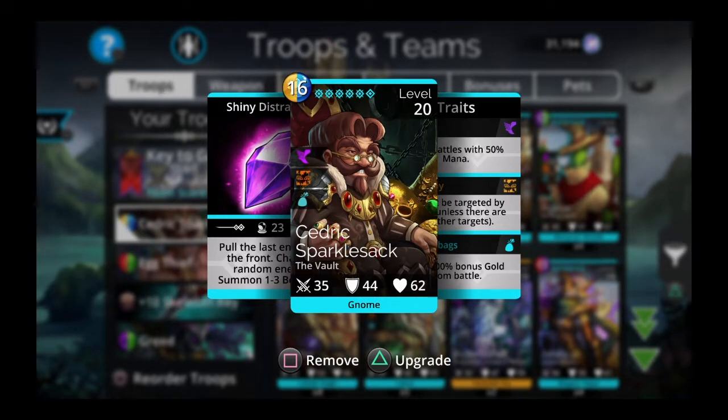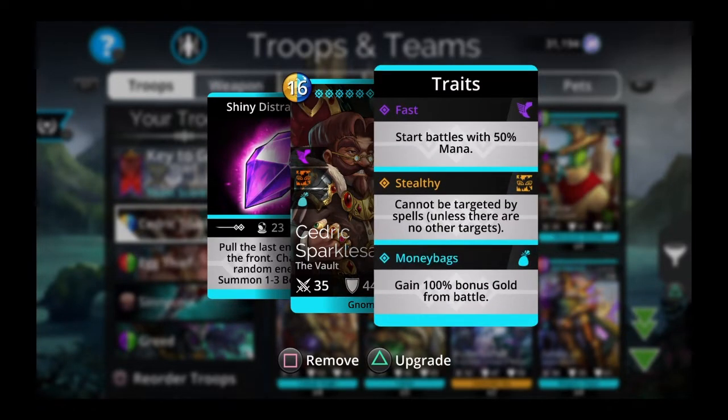You can get Cedric in the vault with Vault Keys. You can get Vault Keys from events, and sometimes gnomes will pop up in PvP and Explore giving you a chance at a Vault Key. Every time you complete a Vault Key you have a chance at getting Cedric Sparklesack. Concentrate on getting him fully traited because you need the Money Bags trait — his third trait — which gives him 100% bonus gold from battle.